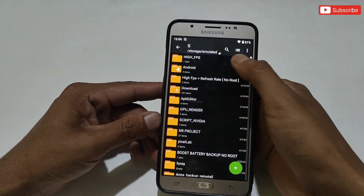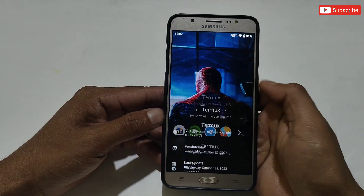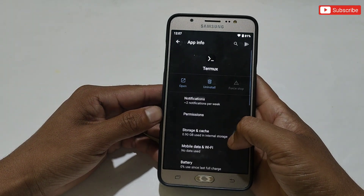After pasting, make sure the file has been pasted successfully. Before flashing any files, make sure to allow storage permission for the Termux app, otherwise commands will not work.